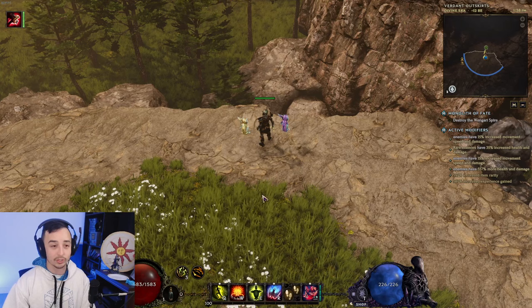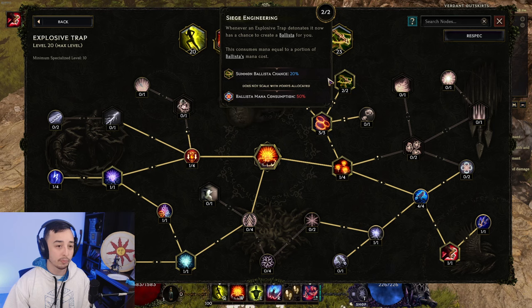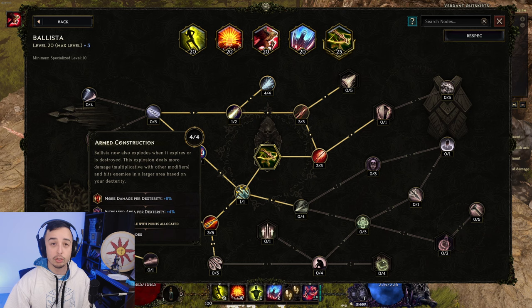I am pretty cooked, but let's go over it. So what are we playing? We're playing Explosive Ballista. We are using Explosive Trap with Siege Engineering to proc some Ballistas when our traps explode. We're trying to grab as many traps as possible while keeping a low mana cost — by low mana cost I mean zero mana cost. It needs to be zero mana cost for this specific setup to function.